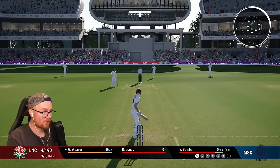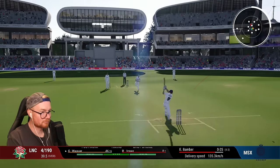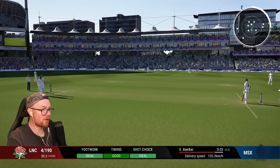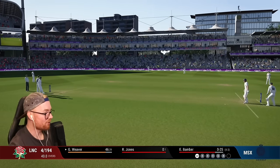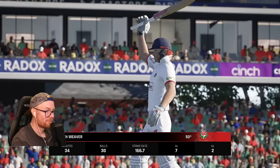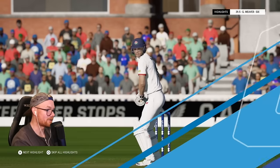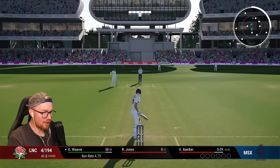Bamber coming on. There we go — that's 50! Geez, we've turned on the jets. 50 off 30 deliveries, goodness me. Seven four two six. It's actually found easier to bat since the patch as well. Jonesy 13 balls, zero runs — we're on 50 off 30.